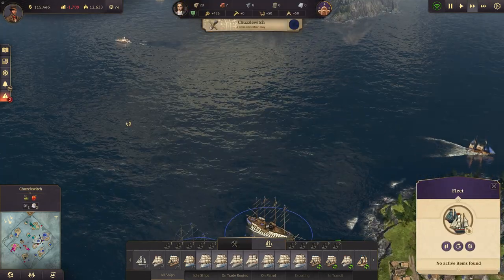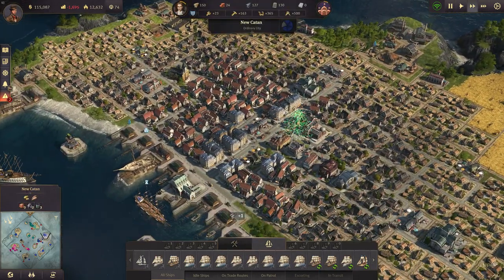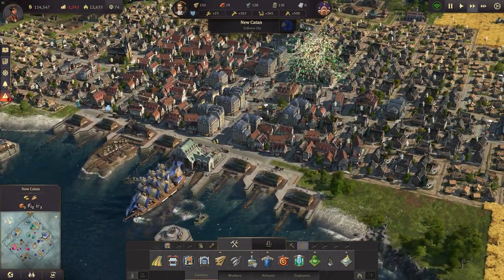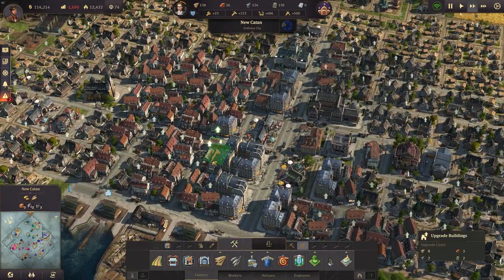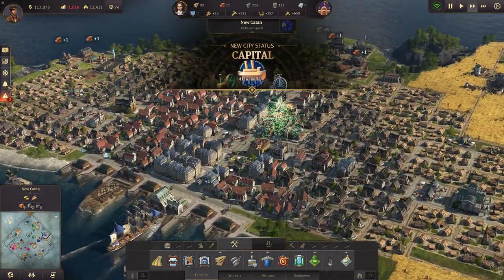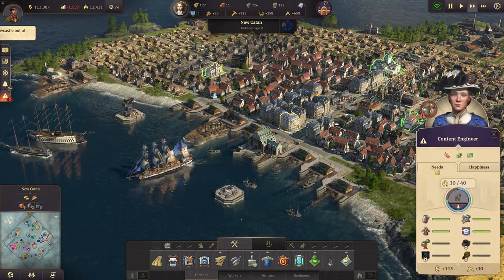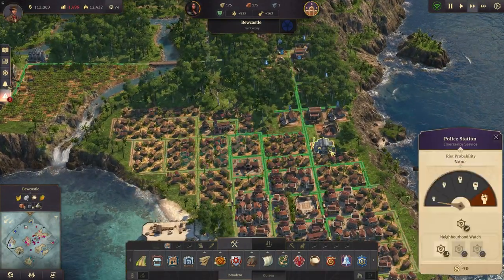We've got a beautiful fleet here and with that one we're going to try to take this island in the next episode. For now I want to finish this episode with a few more engineers, because those buildings look amazing. We also have another man of war and another frigate ready at our disposal. And we've reached the city status of capital — our biggest island, our biggest city. We have to do something about the tax income — not looking so good.